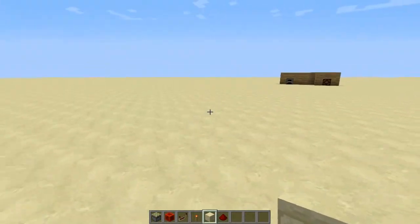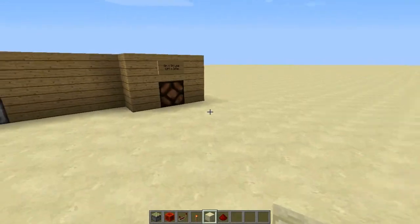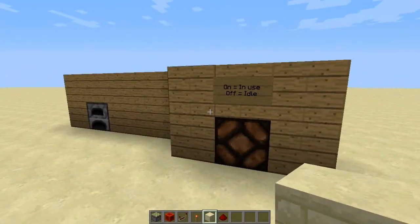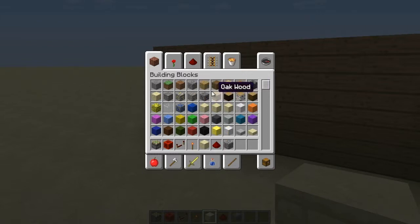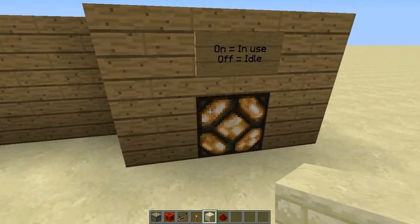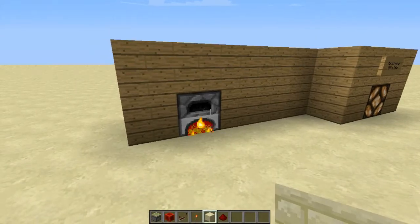So let me show you what this machine is capable of doing. I have a setup here that is going to tell me what state the furnace is in — either on mode or off mode. Let's start smelting some cobblestone, and as you can see, the lantern is on, which reflects the furnace state, which is also on.